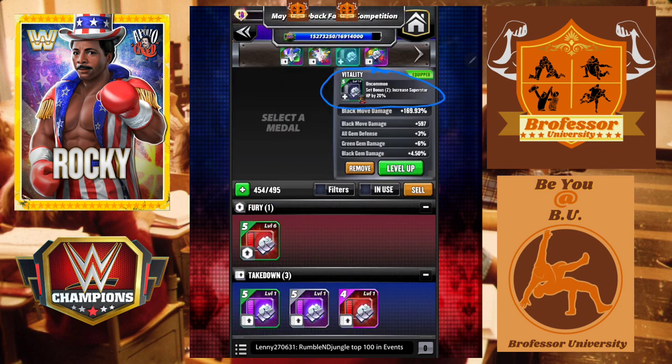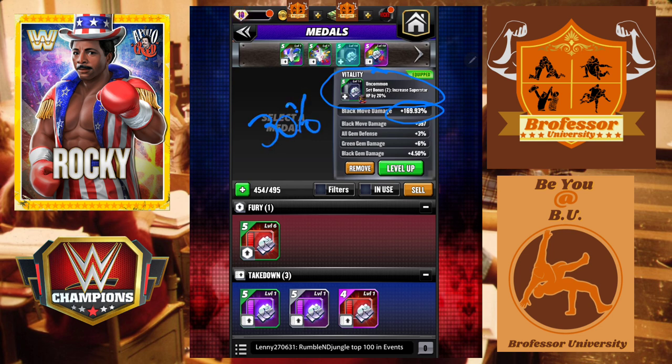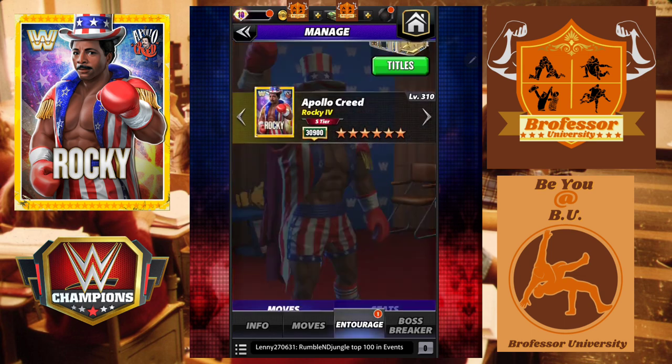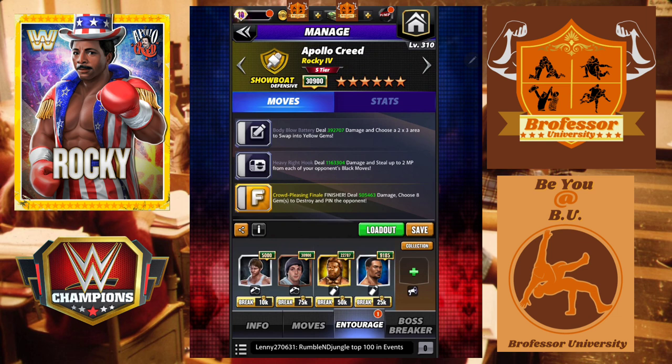This is going to do around 170% or so, which is less than 200%, so we are losing 30% right here. And not having the Takedown 2 as well means we're missing another 40%. So we're actually missing about 70% less black move damage, and there's more to come with that.